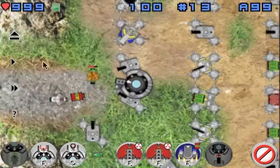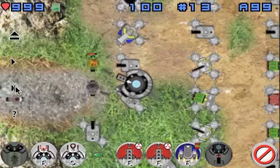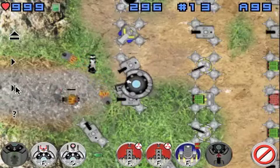Did you ever notice that the pink tower actually fires off a magnet, and it has some blue goo in it — that's what it does. It's just sticky goo with a magnet.